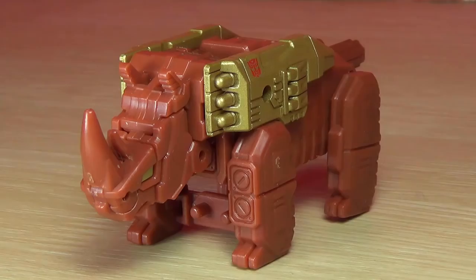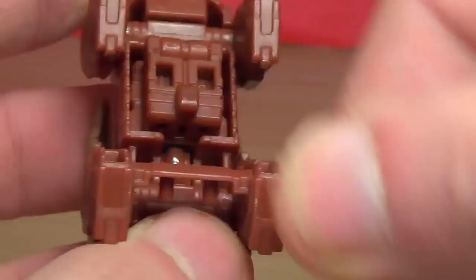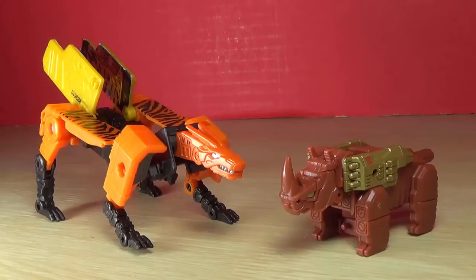For the rhino mode, you'll notice a giant empty cavity — you can use any Titan Master to fill out this section, but why swap it out given the colors? I feel like this figure could have been improved with more articulation; you can't move the legs back from here. But I think the scale and design fits well for a remold of Shuffler, and for anyone crying out for a legends version — should I remind you that the animal ones aren't that good?